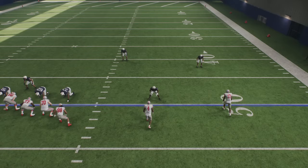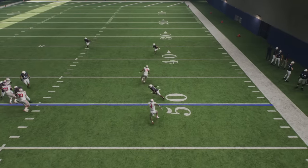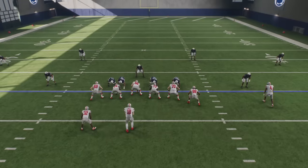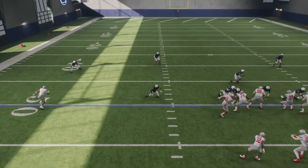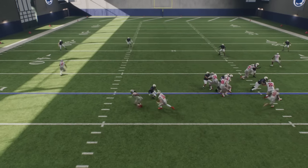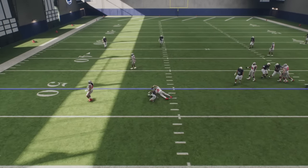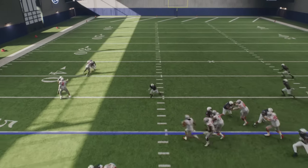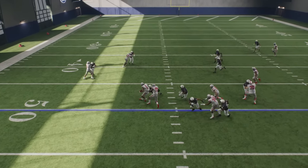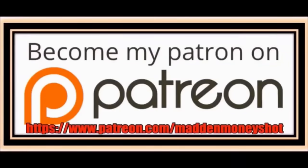His job here is to take away those screens and he does a terrific job of that, but he also gets back into outside containment and makes the play on the ball. This guy here just stops and waits — he can take on that block and take out that quarterback for a two-yard loss. His defense is just nuts. There's just nowhere to go on this run play. Boom, meets him one yard at the line of scrimmage. This is the best run defense in the game.